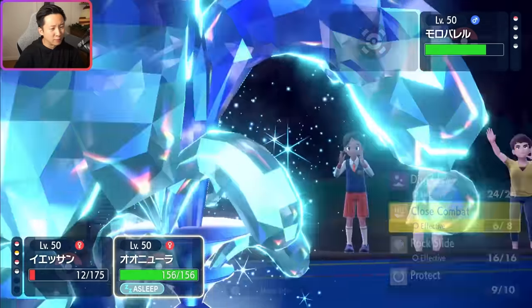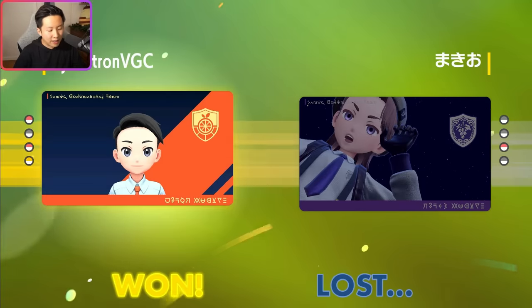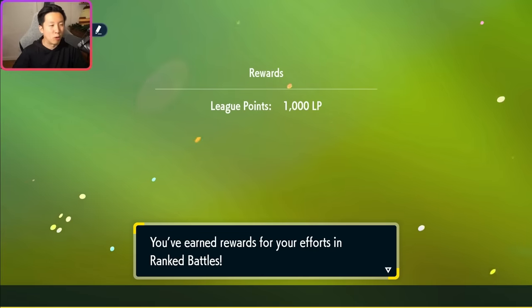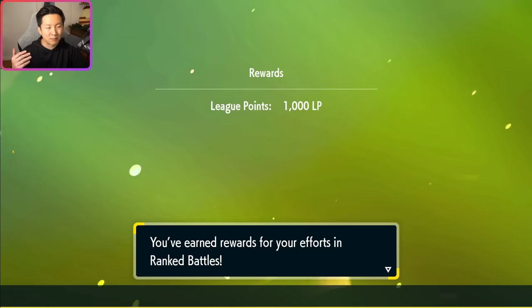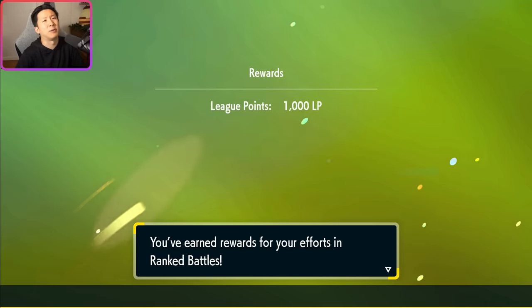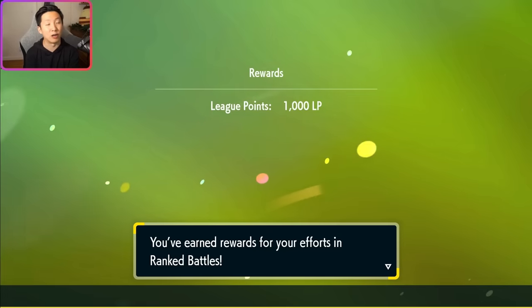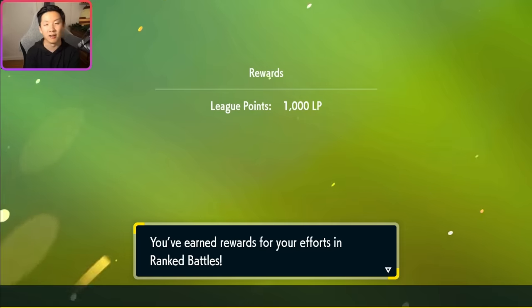I'm happy to just protect and burn a turn of sleep. We've got Urshifu in the back as well. My opponent recognizes there's not much they can do. Critically in this game, them having Iron Hands in the back rather than Landorus made the game a lot easier. If Landorus had switched in, it gets pretty awkward because you get an Intimidate and Earthquake pressure. But one of the marks of good team building is when you have Pokemon that scare away threats to your most dominant Pokemon. You can once again see how effective Sneasler can be in these endgame situations where it gets the speed boost, has support from Indeedee, and can just deal massive amounts of damage.